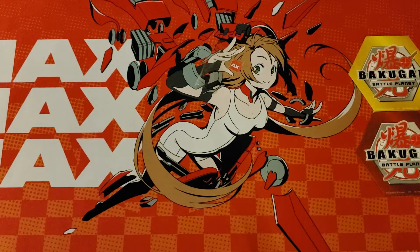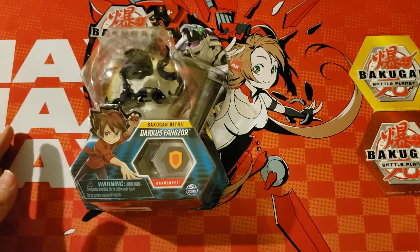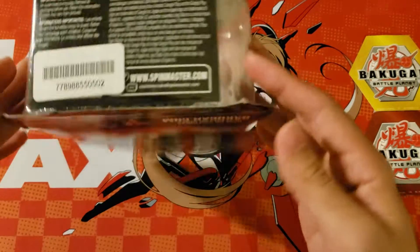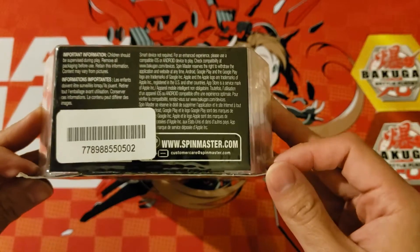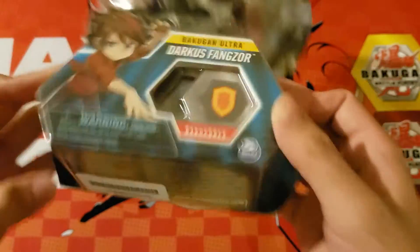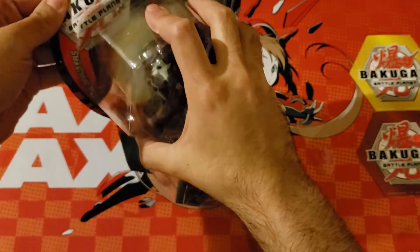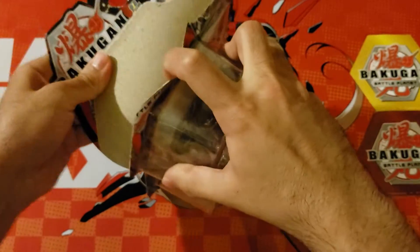Hello everyone, welcome back to another video with Mi'kma Studios. I am your host today, Lord Kabo, and today we'll be looking at the Bakugan Ultra Darkest Fangzoid. Here is the item code for the Bakugan — there's only a single code on this one. Without further ado, let's take a look at this monstrosity of a snake.